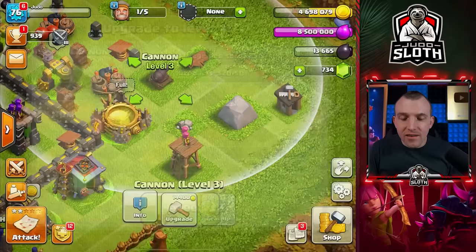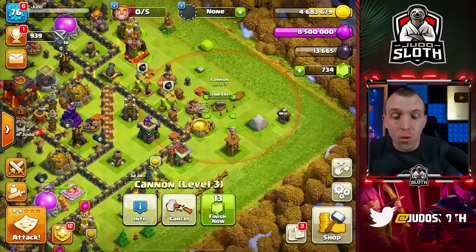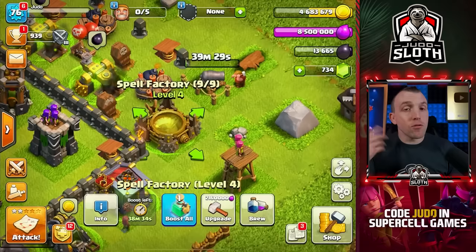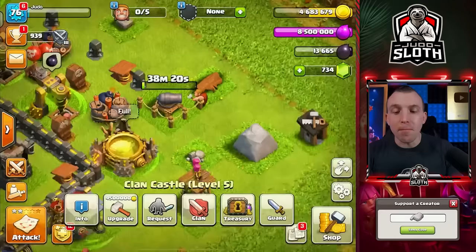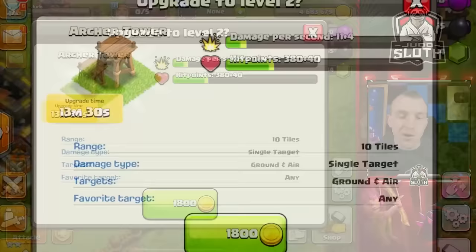In the next couple of days I will continue to have these cheaper defenses going. I'll upgrade the clan castle, spell factory — anything that helps your offense is what you upgrade first. Remember you can't brew spells if you upgrade the spell factory, so I would recommend using a book for that. I'll probably start this upgrade tonight when I go to sleep because I don't want a spare builder not working overnight.